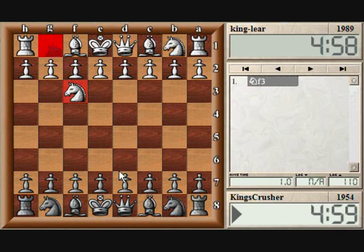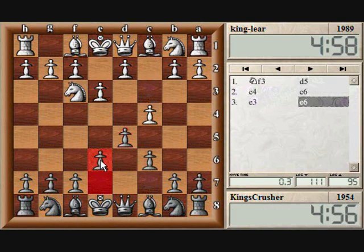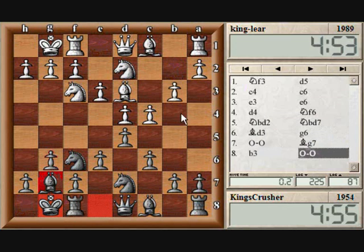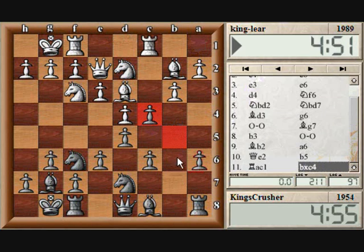Hi all. So King Lear — let's just play solidly in the opening, maybe a Slav-type setup. Should I play a surprise fianchetto on that side and play for b5 over here? I'll take that.